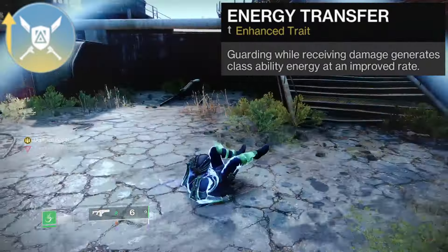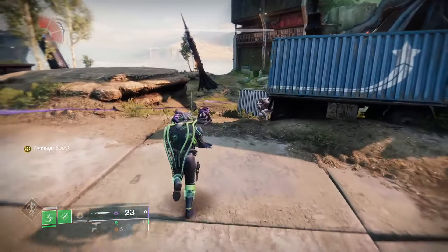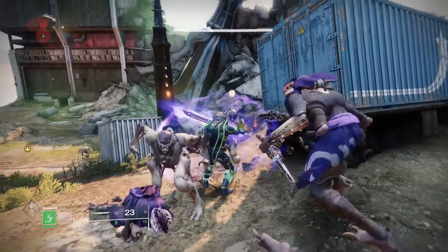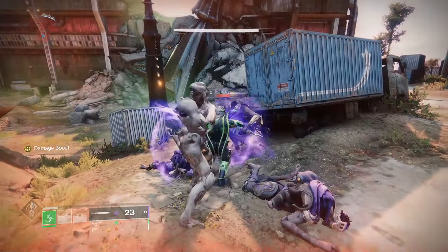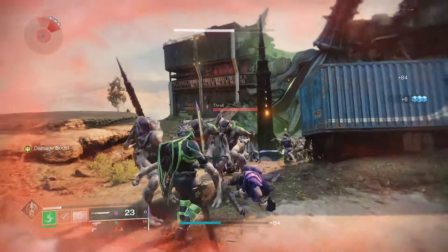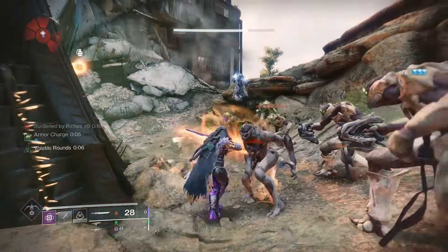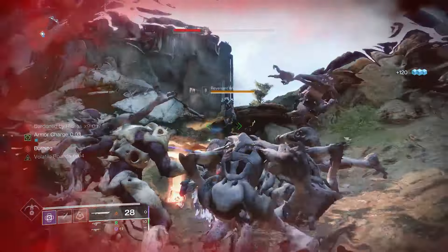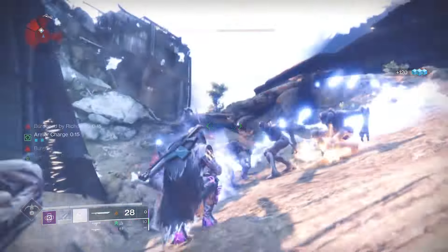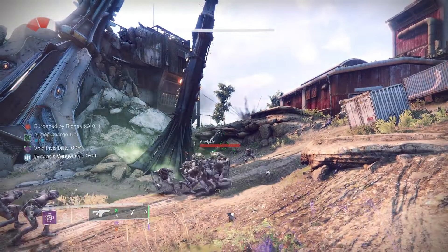Energy Transfer on the face of it seems good for running guns — it feeds your class ability whilst blocking. In standard form it's not really worth it as it won't feed you back a full ability charge by the time your guard has run out. If enhanced however, it will. I'm sure there is a good build in here somewhere, but as much as I like it, it's hard to pick this over something like Relentless Strikes.